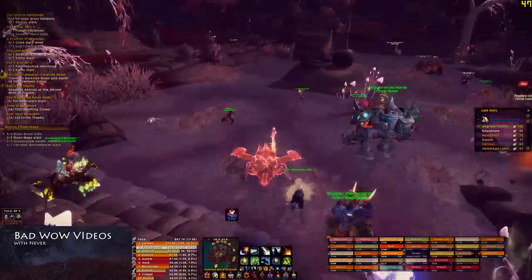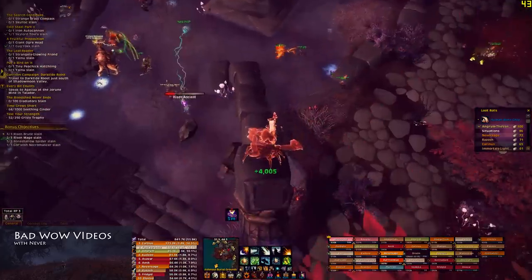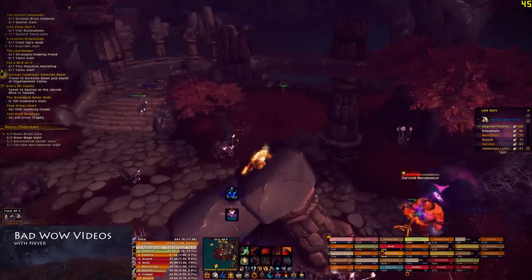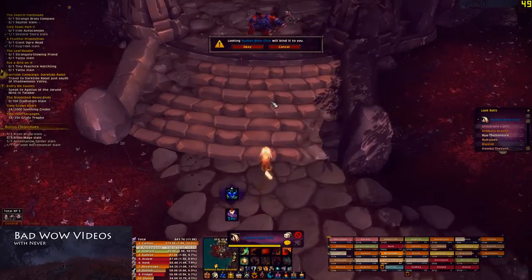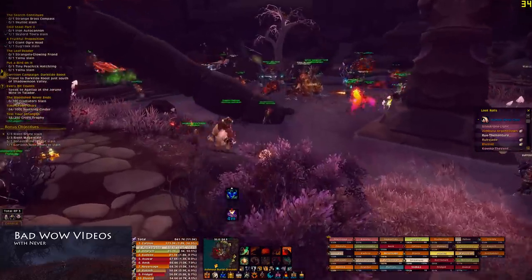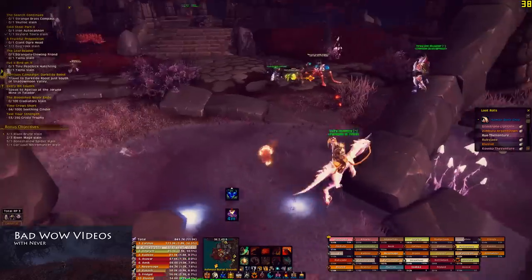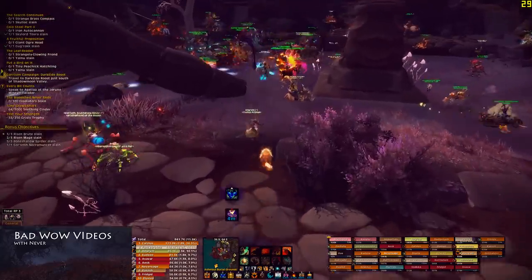We're going to Ashamul Burial Grounds because there's an event starting there soon. Rares also spawn all over the place. You can be a superhero and kill all the Alliance, or just be one of those players who hangs out — everybody loves a healer, so just come and heal people. Or stealth like I do and fight the Alliance when your side is nearby. The rares give you class books: the Shaman one gives Ghost Wolf epic mount speed and invisibility, the Paladin one can put people in a prison, and Warriors get something that lets them jump repeatedly in the air.